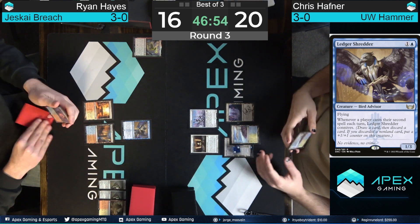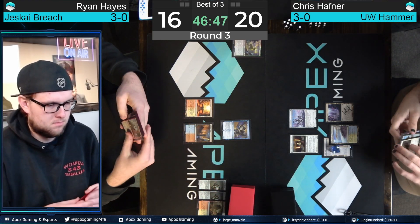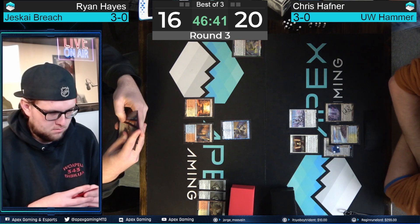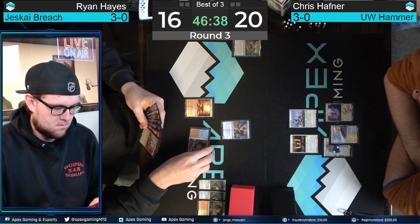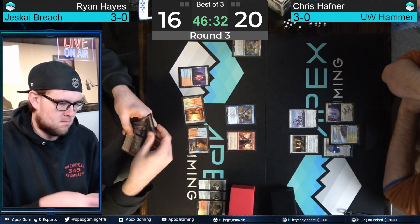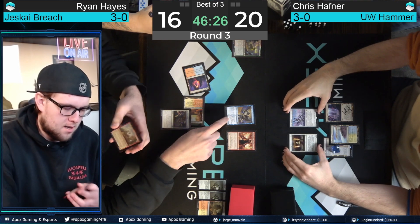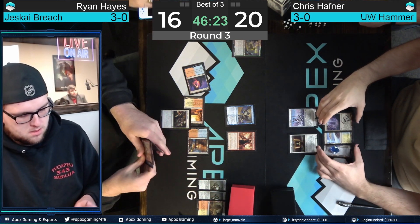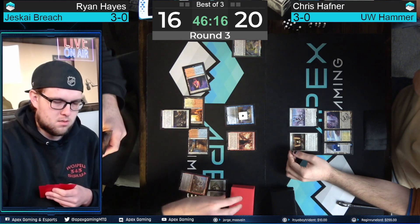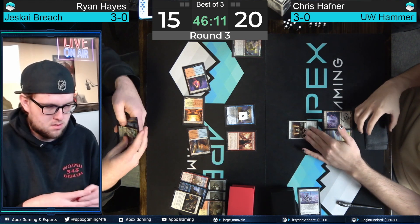It looks like just a pass back from Hafner, probably going on the plan of making a Construct at end of Ryan's turn and then deploying maybe both the Hammer and Puresteel Paladin to equip immediately. Making sure you get full value out of Saga is just so punishing for the Breach deck since they have to grind through everything. It looks like we've got a Prismatic Ending on Esper Sentinel — it is being paid for. We're going to have a connive and a surveil as well.